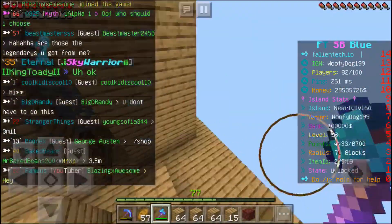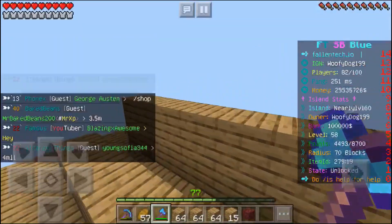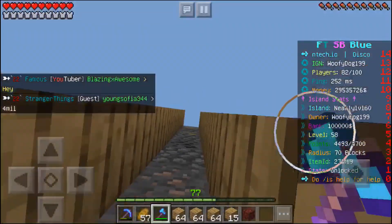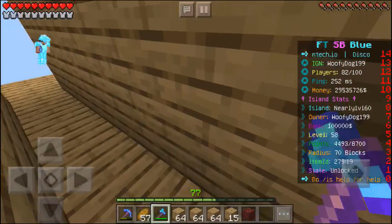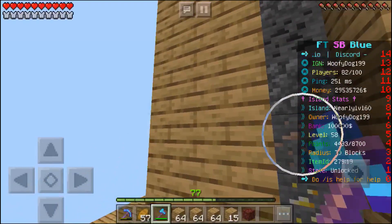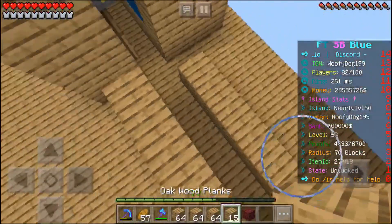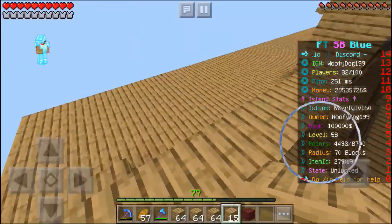Hello, this is Wolfie and welcome back to another video. Today I will be teaching you how to build one of these cobble generators. This is probably the most effective generator on this server that I know of, so I would recommend building one. Before you build it, I recommend getting to island level 10 and expanding your island at least once.